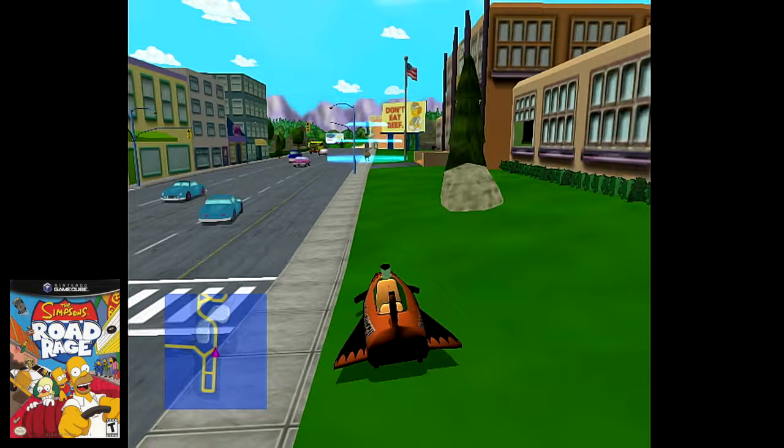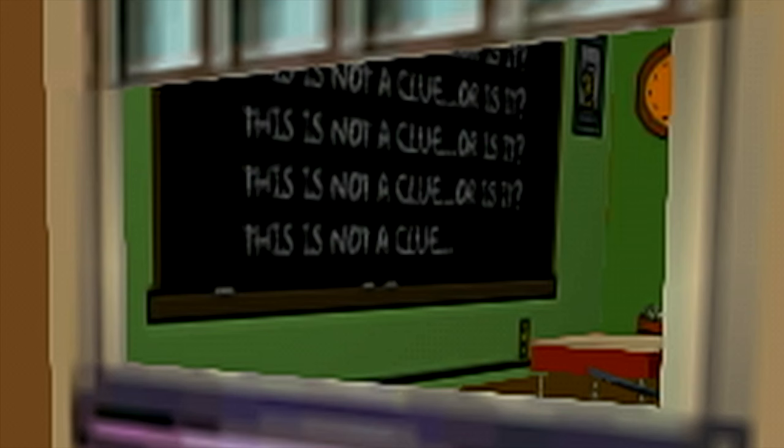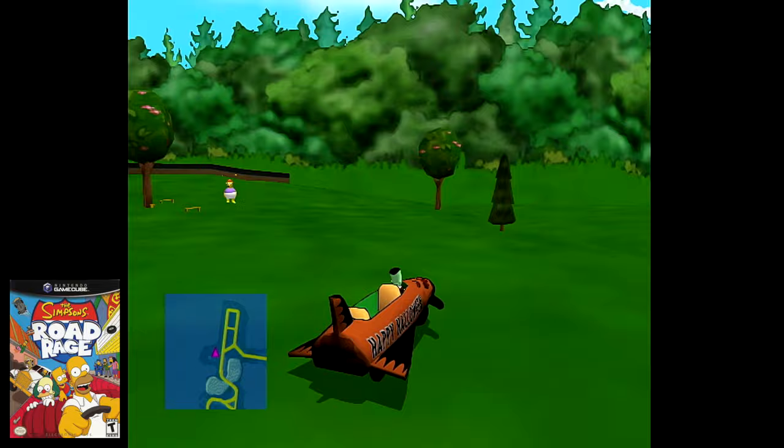Next is within the Evergreen Terrace stage. When going towards Springfield Elementary, you can peek through the window of Bart's classroom and see a repeated message written on the chalkboard stating 'This is not a clue. Or is it?' While I don't think it's a clue towards anything within Road Rage, it may have been a hint that they were going to begin working on The Simpsons Hit and Run.